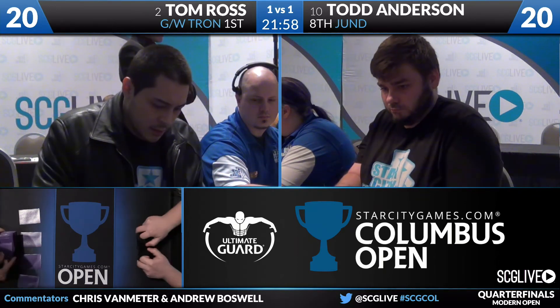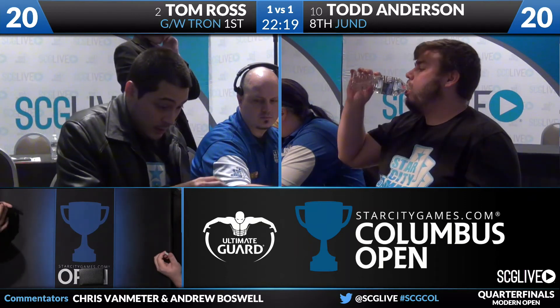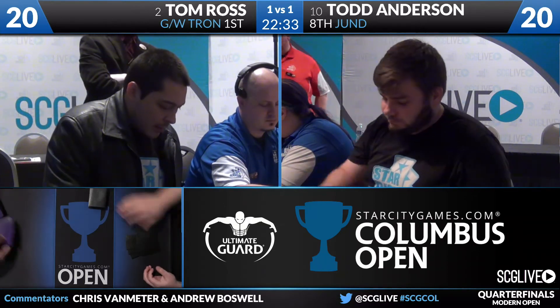Tom Ross is especially formidable when wearing that patented leather jacket. If you're a big Tom Ross fan, check out the tokens Inkland Custom made — she drew him in a kawaii style holding a mug that says 'World's Best Boss.' Our players are ready for game three. Decks have been shuffled and cut. Tom Ross is on the play with Green-White Tron against Todd Anderson on Jund. The winner plays Rob Cucanato on Affinity. Ben Weinberg and Kevin Jones are headed to game three.